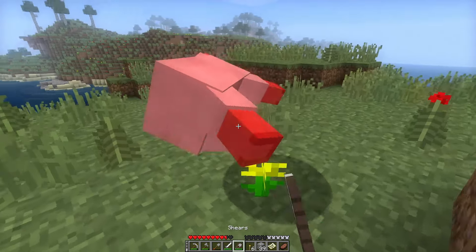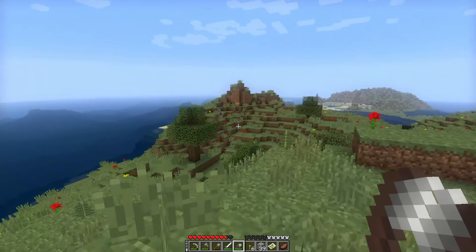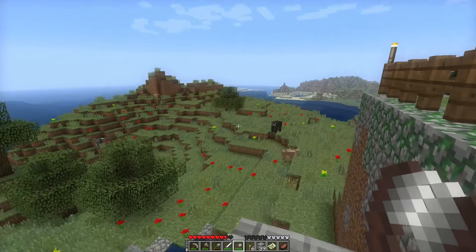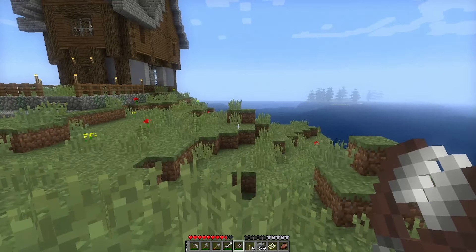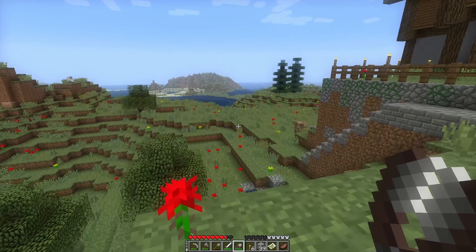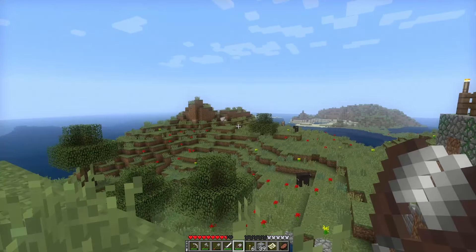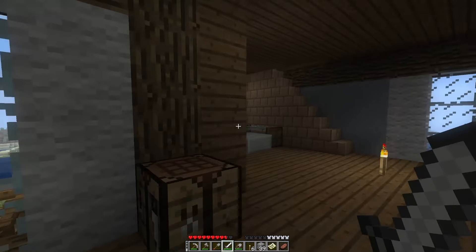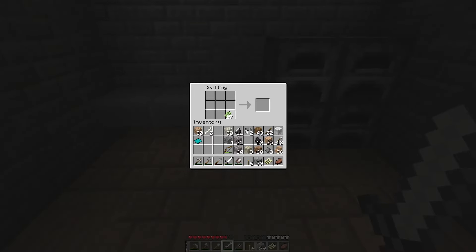I did a terrible job of explaining it in the last episode. But the glitch with the sheep is you get only one wool for killing them, and you obviously get more for shearing them. But there's a glitch in this version where if you kill them you'll get the one wool, but you can also shear them if you're quick enough — shear their dead body before the entity fades away, and you can get even more wool. That was the glitch I was talking about. Or maybe not even a glitch — maybe an exploit or oversight, whatever.